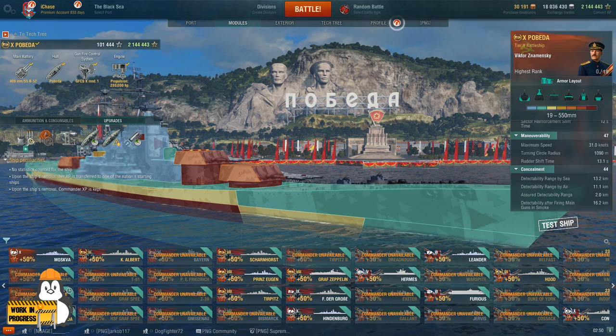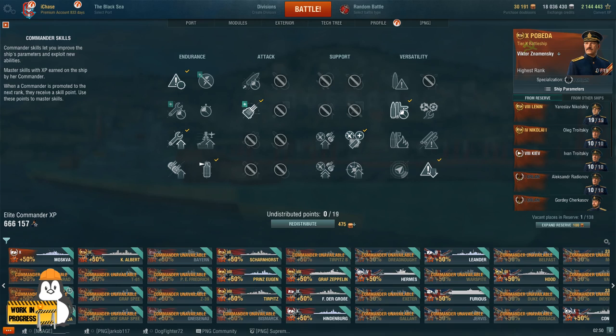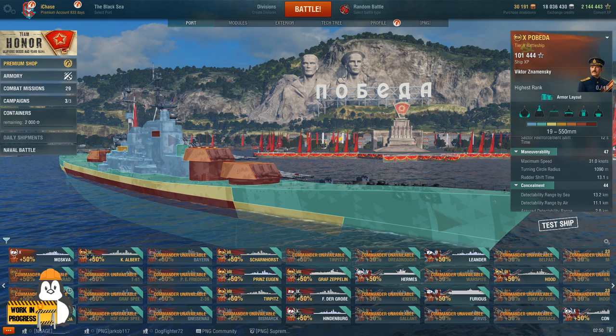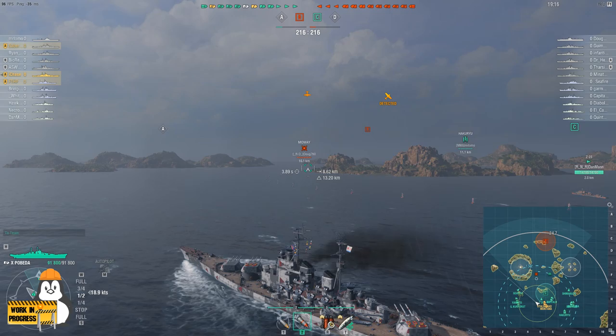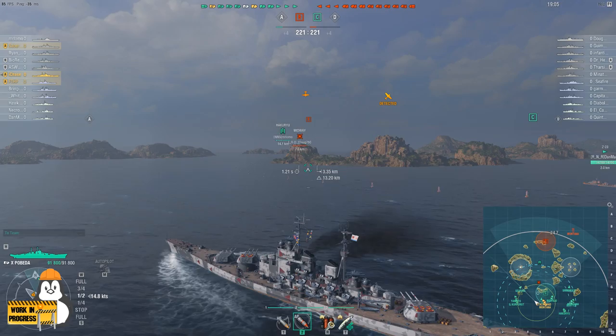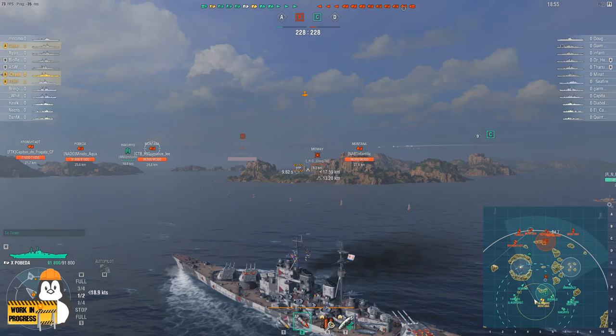For captain skills, run a standard battleship build: Priority Target, Adrenaline Rush, Superintendent, Concealment Expert, Fire Prevention, Basics of Survivability, and Expert Marksman. That's pretty much everything for this ship in port, because nothing will demonstrate her better than actual battle footage. Here we go — Sleeping Giant map, I spawn in the center with Pobeda heading toward the A cap, and on the mini-map you can already see my max range of 24.7 covers all the way to the opposing team's cap.